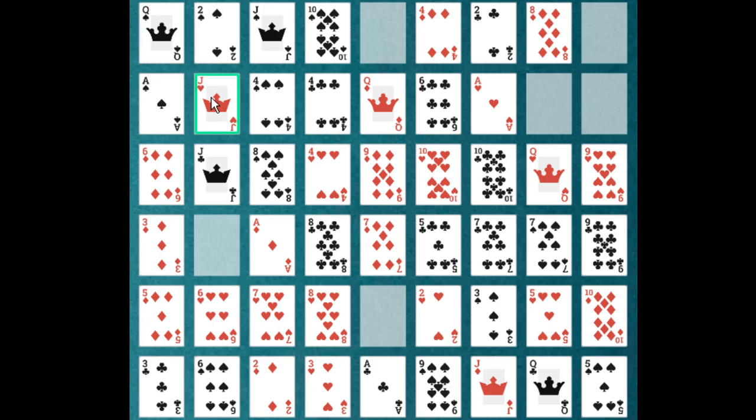I want to move this jack of hearts here. To do that I'll have to locate the 10 of hearts. To move the 10 of hearts, I'll have to move the 10 of clubs. To move the 10 of clubs, I'll have to move the 8 of spades or the 6 of diamonds. To move the 6 of diamonds, I'll have to move the 6 of hearts or the 9. As you can see, you can plan ahead, but it does get pretty tedious.